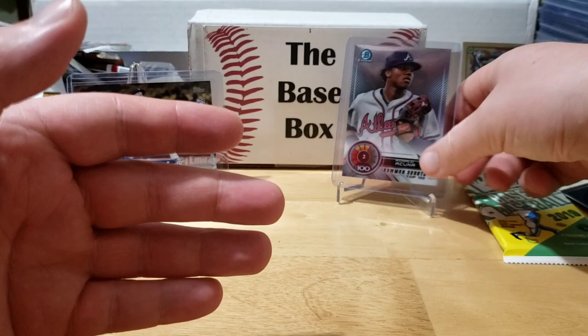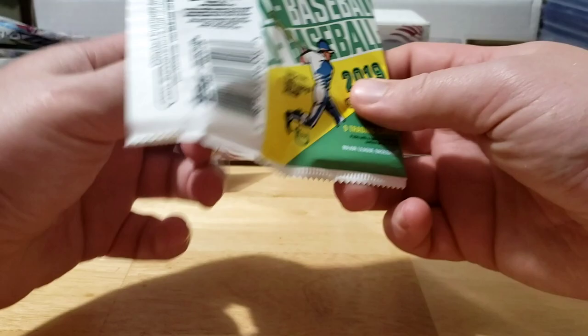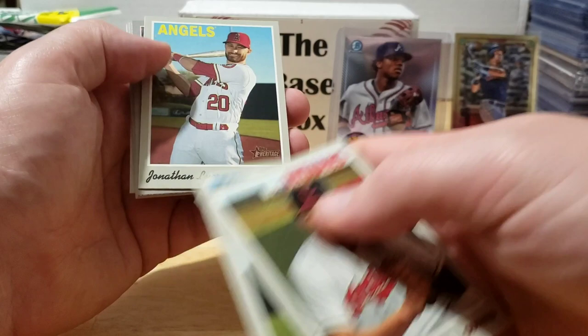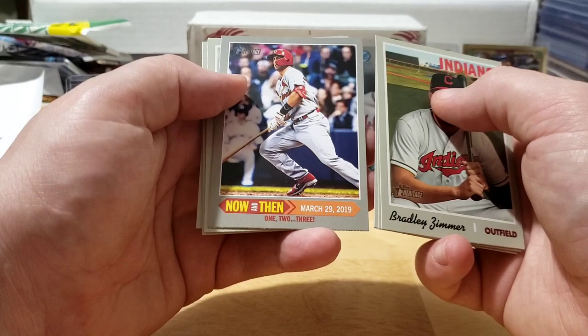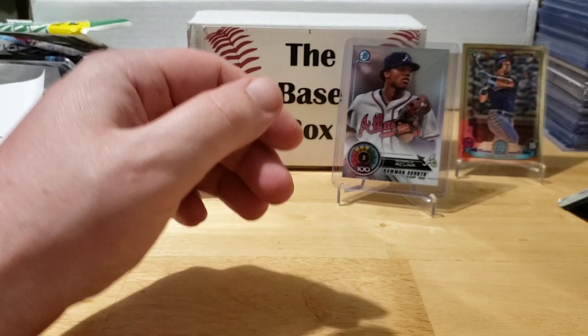Down to our last pack - 2019 Heritage High Number, looking for the bigger rookies from last year. We got Bradley Zimmer, Trevor Cahill, a John Means rookie - who was actually an All-Star for the Orioles last year - Luke Roy, Goldschmidt, Brett Anderson, Eduardo Escobar, Jake Marisnick, and Gerardo Parra to round that one out.